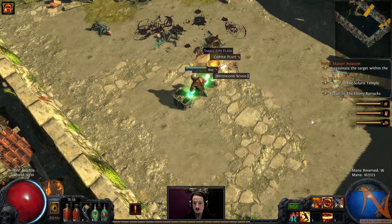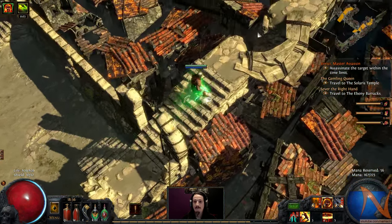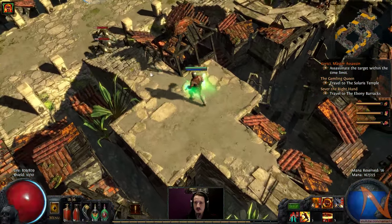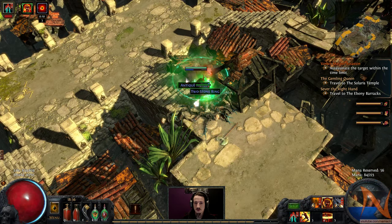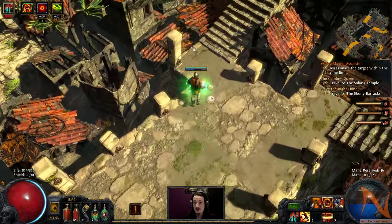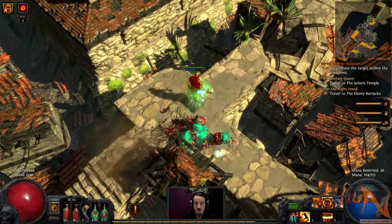As most of the other unique flasks, they always ask you to make interesting trade-offs, or build half of your build around them. And this one is just a drop-in replacement for a mana flask, and it makes it more awesome.